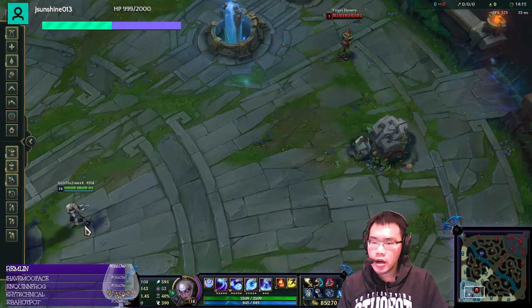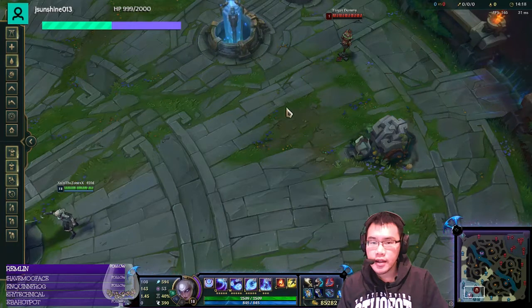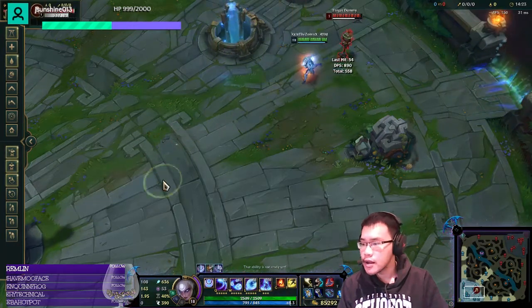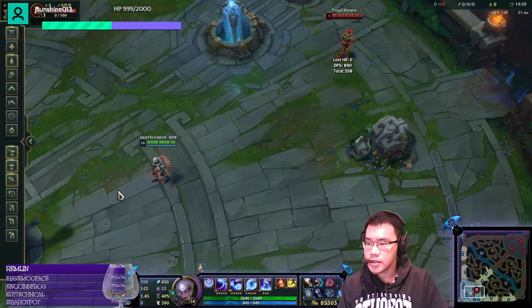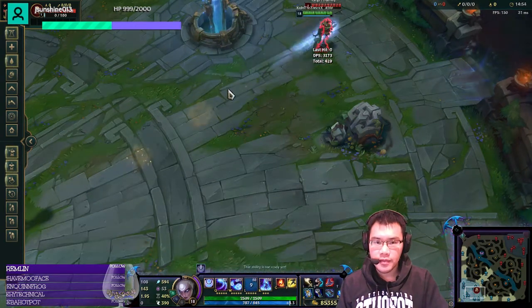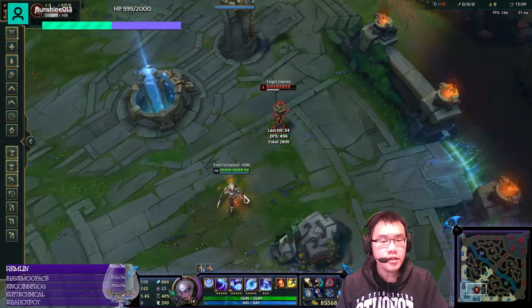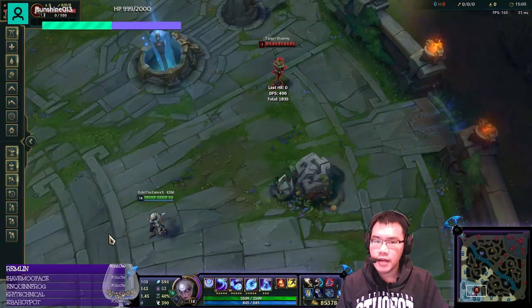I want to talk about E flash. This is not a true animation cancel — technically this is an input buffer, but what it does is reduce your frames of animation. Body Tags did a really long video about input buffering and how it works on various champions, but here's what you need to know specifically for Diana: you should never ever flash E. There's a chance that you flash and misjudge the range, there's a chance the enemy also flashes and you won't be able to cast your E in time, the animation is slower, and they have time to use CC.